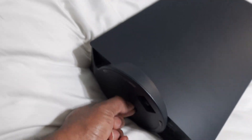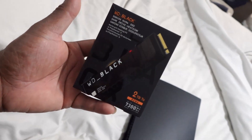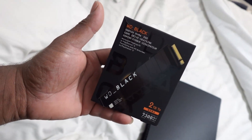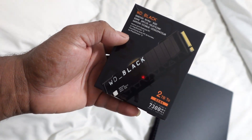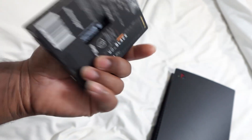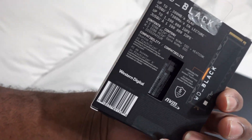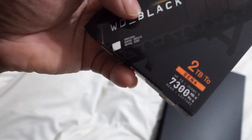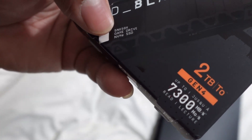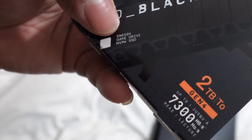I'm going to get the stand base off and then prepare to get the covers off. Real quick before I pop those covers off, I'm going to show you guys what I'm going to be installing. I'm going to use the Western Digital 2 terabyte SSD game drive with the heat sink. This one pretty much has the same specs as the one that's licensed by PlayStation, which is also a Western Digital. I believe it's actually the same part number — this is an SN850X. I believe the licensed one is the SN850P.